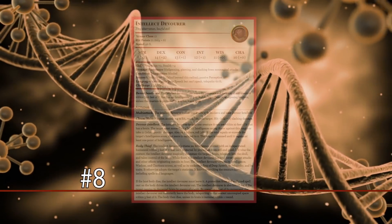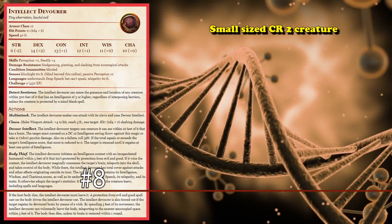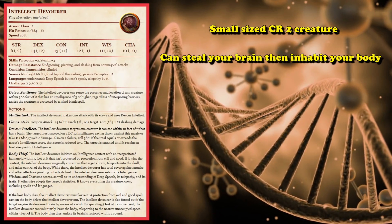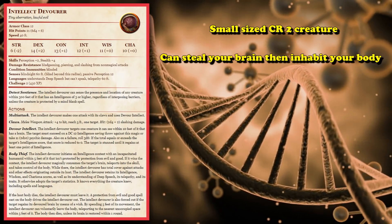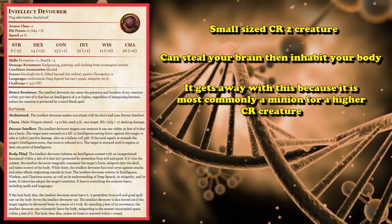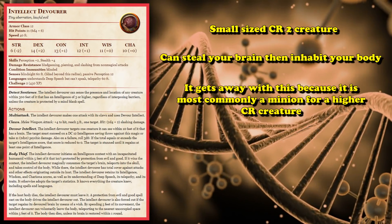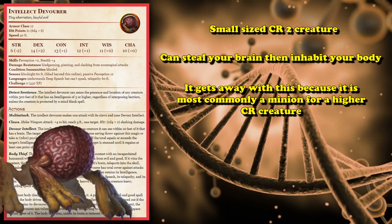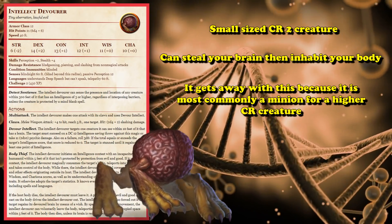At number 8, we have the Intellect Devourer. This is a small CR2 creature which has the ability to steal an opponent's brain and then take control of that body. This is one of the few low-CR creatures which has the ability to instantly end a character's career, and generally has this feature because it's supposed to be a minion of a higher CR creature. It's also a walking brain, which definitely gives it the creepy factor.